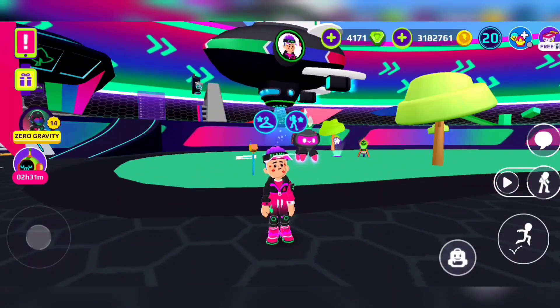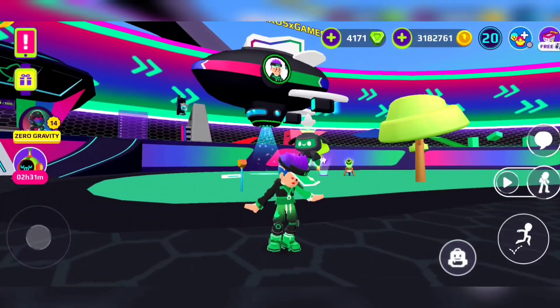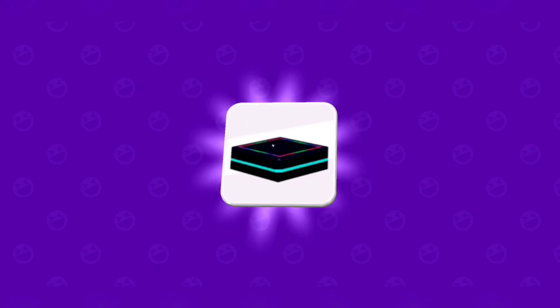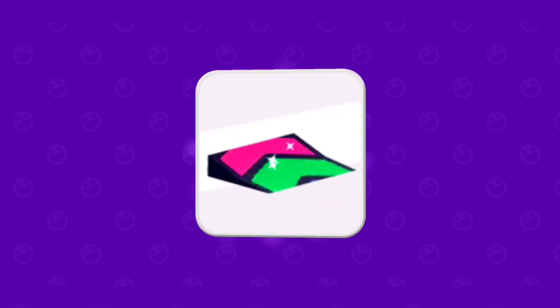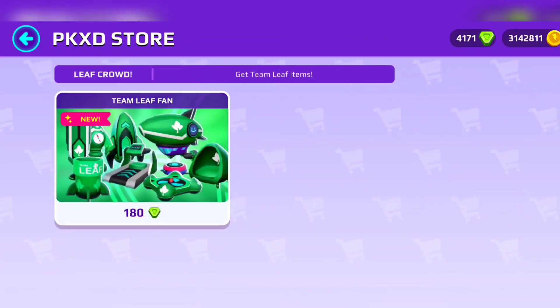Now we're going to get the stuff from the houses. We have the green stuff, the blue stuff, and the red stuff from the houses. I already got some of these last year and most of you probably already know how they look.